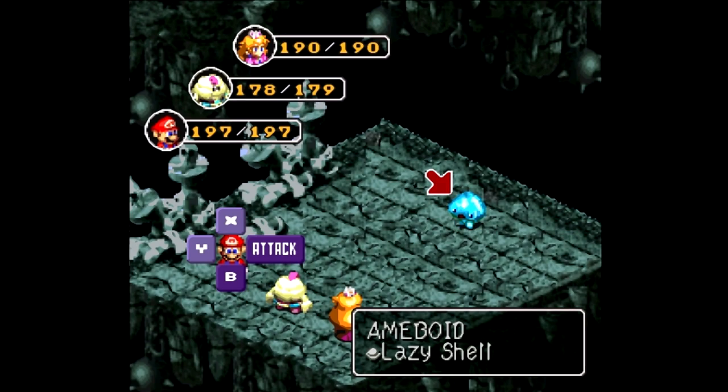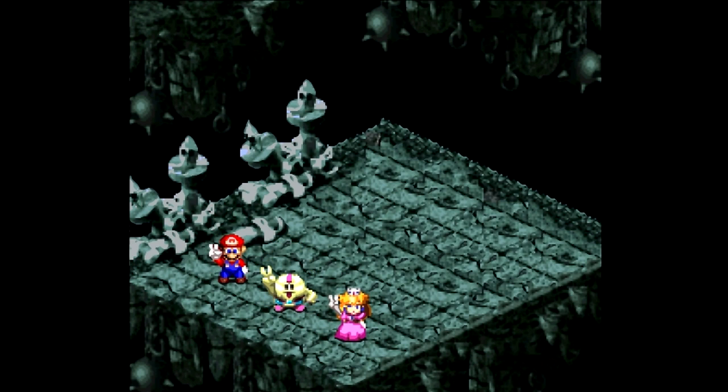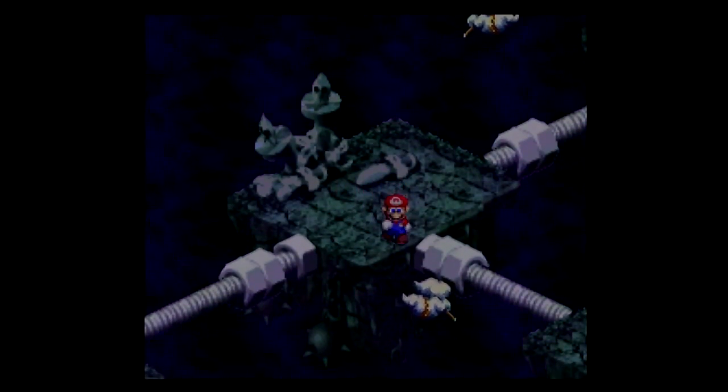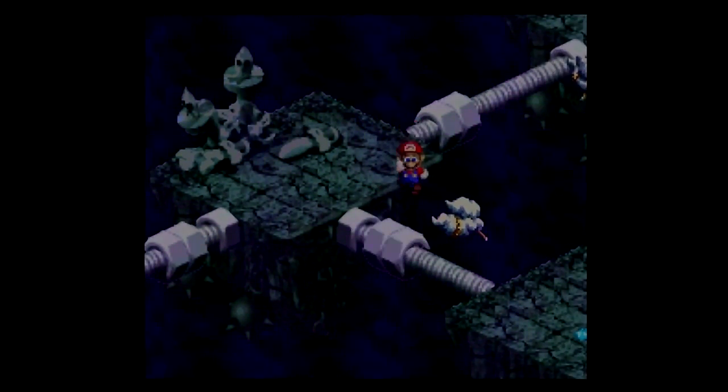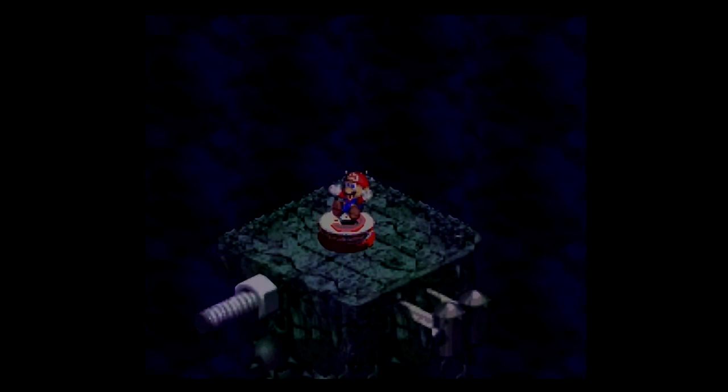Got another new enemy here: Amiiboid, who would be weak to fire, but has so little HP that I don't even need to time my hit right in order to kill it, apparently. Oh nuts - I mean bolts. Sorry, I get them mixed up all the time.